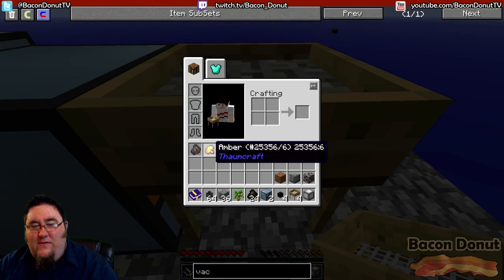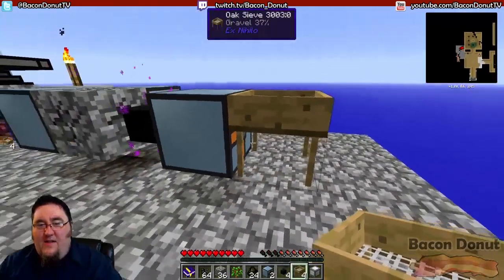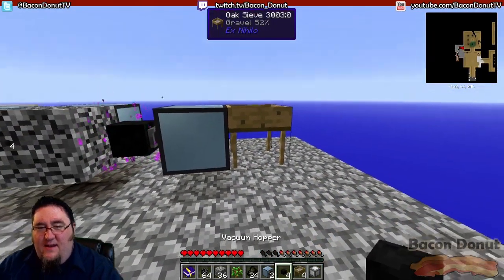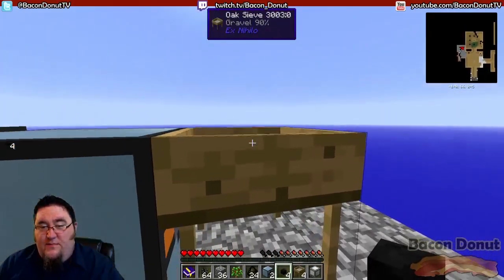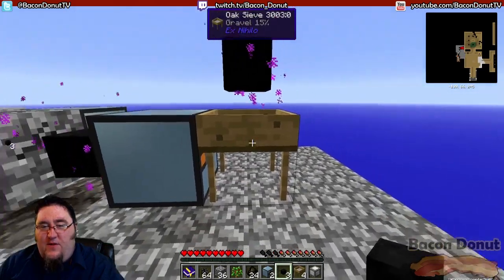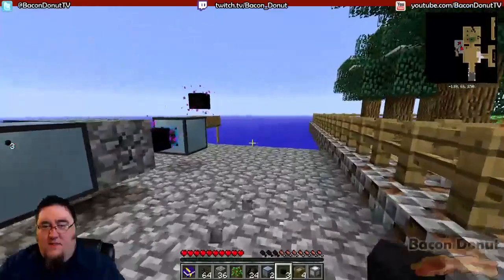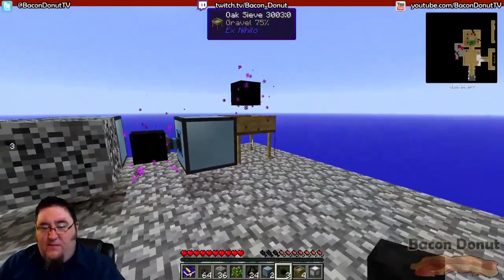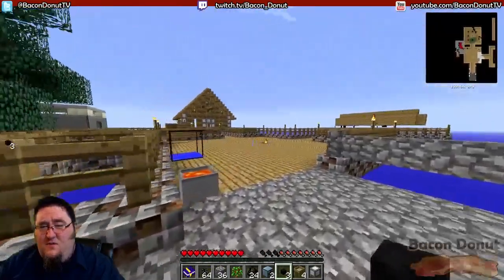We got a couple of drops — nice! To make sure the first hopper doesn't pick up the drops from the sieve, we're going to put another vacuum hopper on top of it. This one picks up all the drops that come out of the sieve, and then all you have to do is put some sort of chest right on top of it and you'll be good to go.